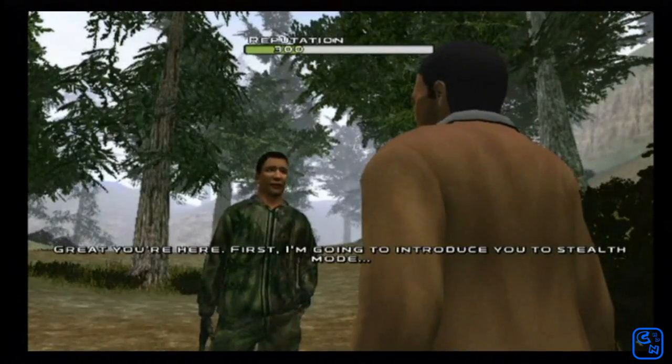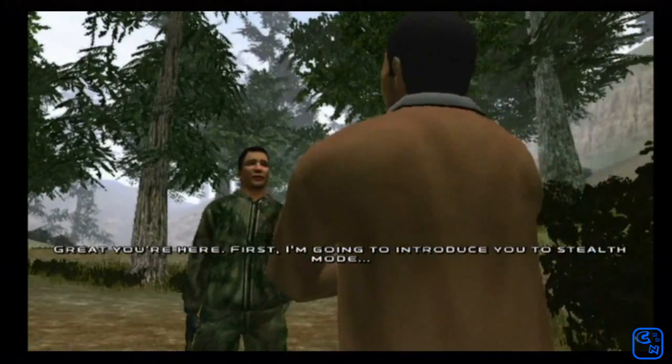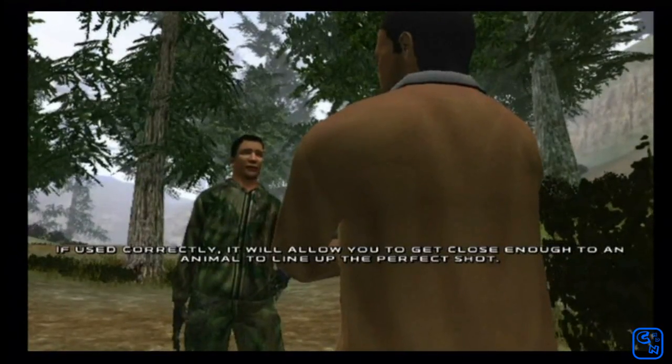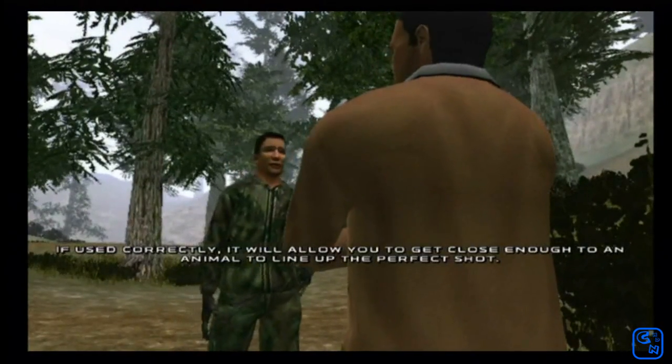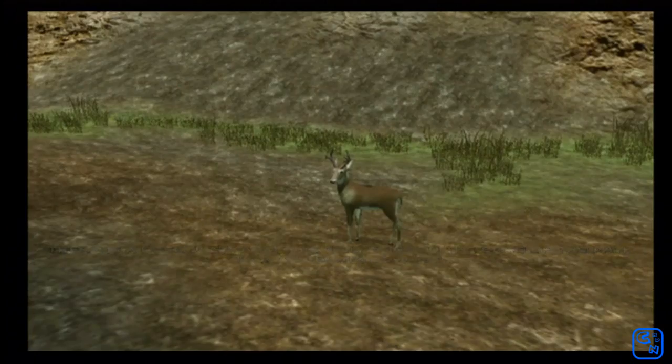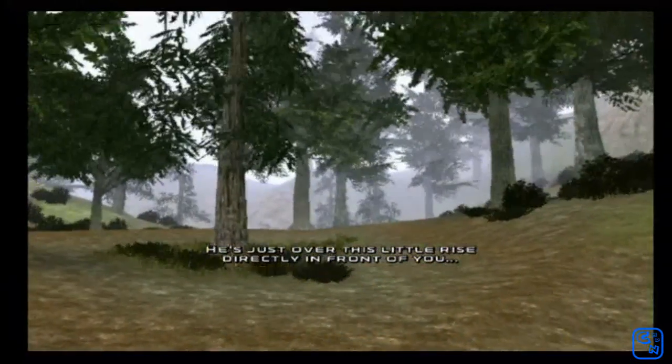Great, you're here. First, I'm going to introduce you to Stealth Mode. If used correctly, it will allow you to get close enough to an animal to line up the perfect shot. There is a deer just over this hill. Stick to the edge of the path to avoid being spotted. He's just over this little rise directly in front of you.